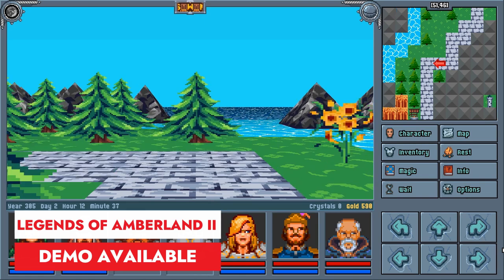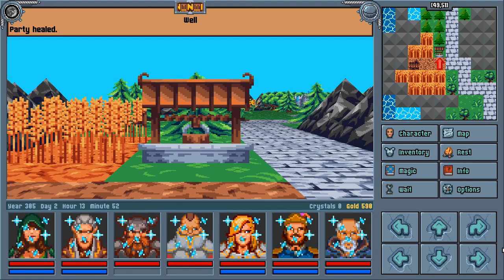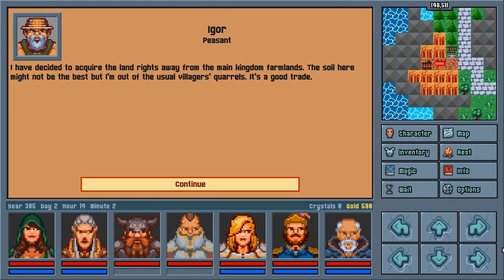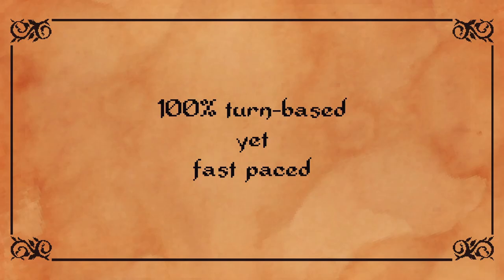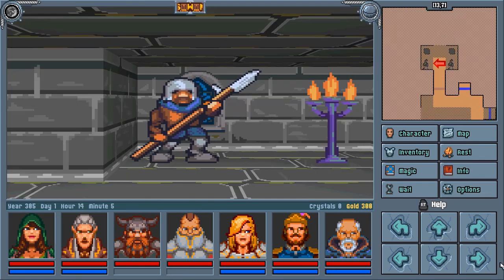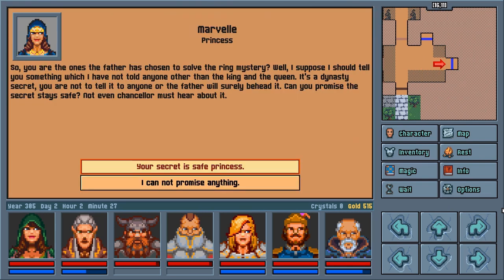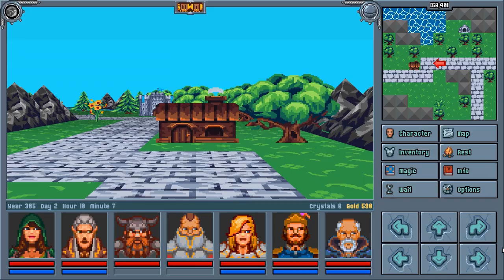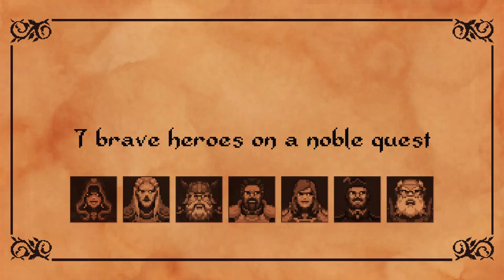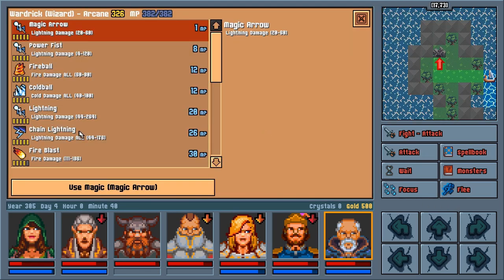Legends of Amberland 2: The Song of Trees is a classic Western RPG inspired by 90s-era games. Players lead a party of seven adventurers on an epic, slightly humorous quest to defeat evil in a fairy-tale-like world of Amberland. With first-person perspective, grid-based movement and turn-based combat, the game offers a nostalgic experience, fast-paced combat, quick travel options and easy inventory management with enhanced gameplay.